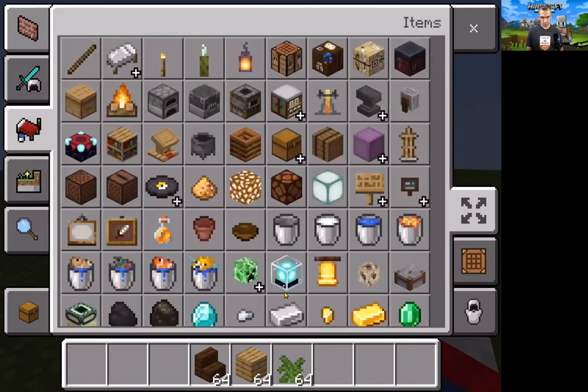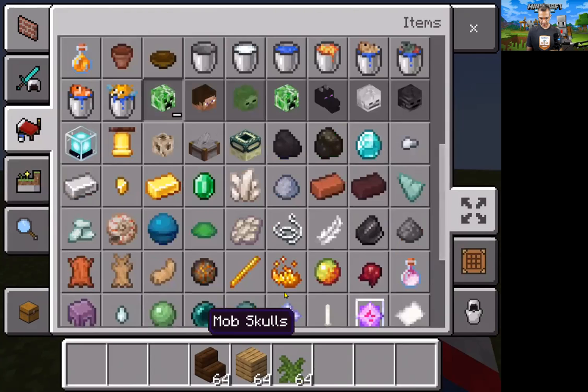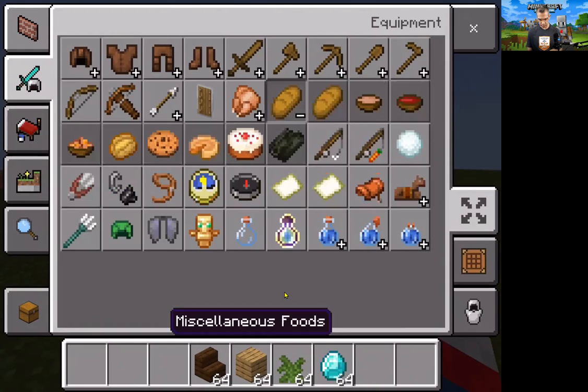If you go to the items tab, you can see all the different items available: fire, different colored beds, beacons, mob heads, diamonds — all sorts of things. Let me add the diamond. You can go to the equipment tab, which shows different types of equipment from leads to compasses to maps to all different types of potions, fishing rods, and food items. Let's grab the cake.